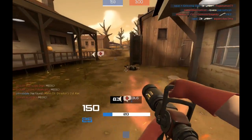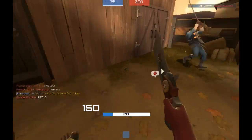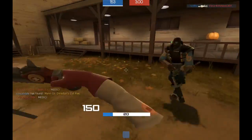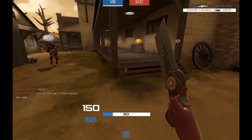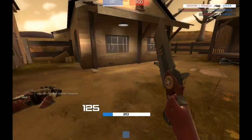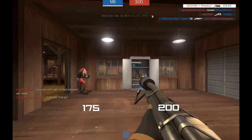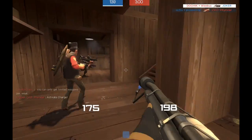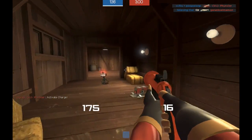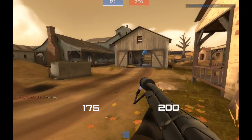The next thing you'll want to do — listen for when I actually hit someone — I have a hit sound. I'll change to pyro. It's very, very easy to hear the hit sound on pyro. Hopefully you can light someone on fire and it will ring out across the entire screen.